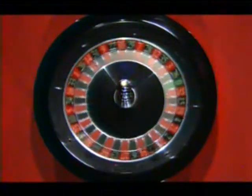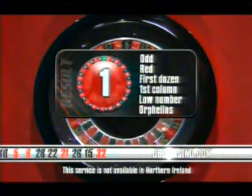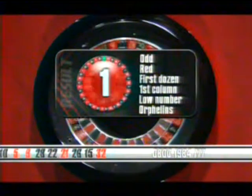We're spinning from 10 black — good luck. And the result is number one red. There it is — number one, it's red, odds and low, in your first dozen, first column. You can find it in the Orphelins section of your wheel. Number one red, and a brand new game coming up. Good luck.